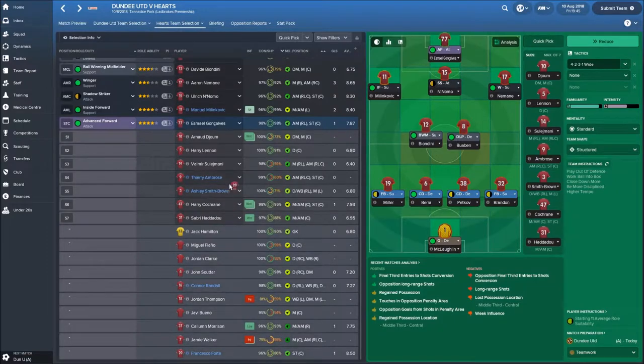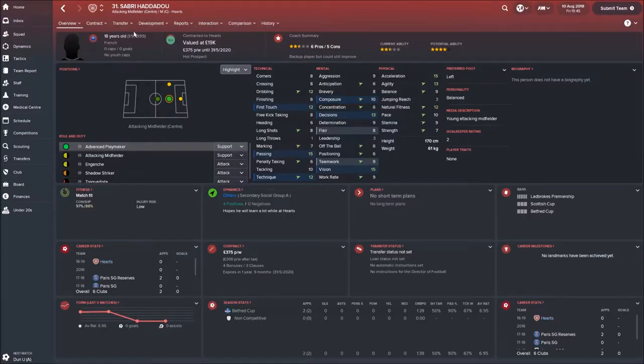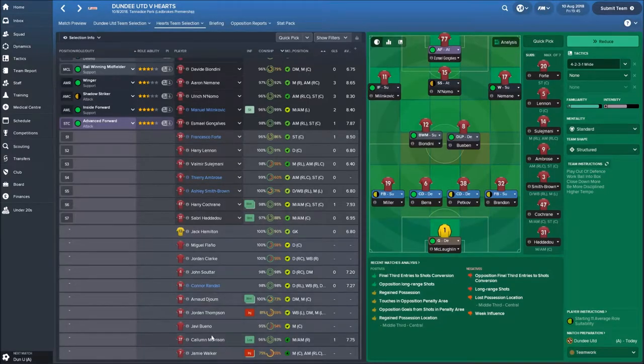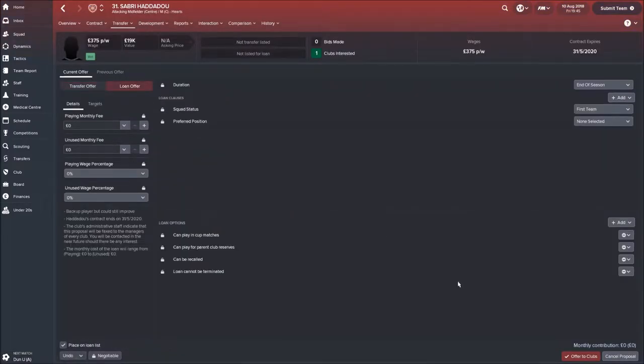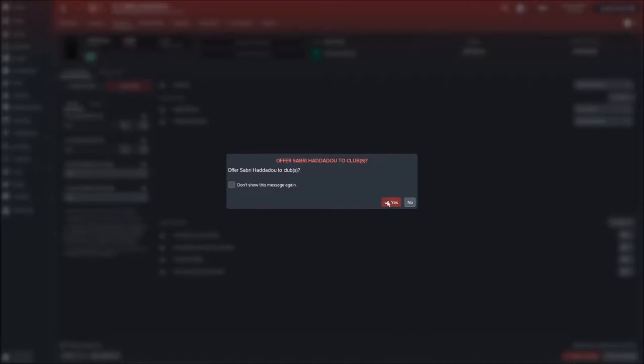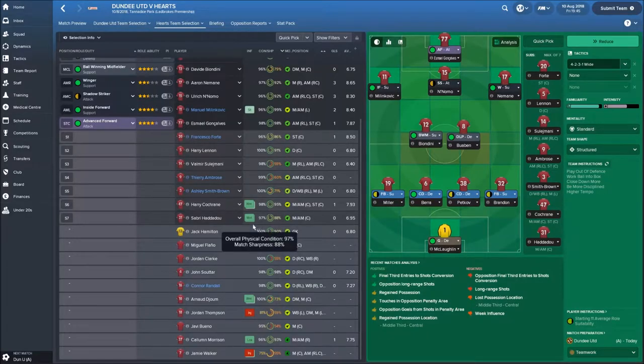Francesco Forte will be on the bench. I'm thinking about loaning out Sabri - I can't see him getting much game time because as soon as Jamie Walker comes back... Walker is six weeks to three months out. So I'm going to offer Sabri out on loan for this season. It's all about building blocks for the future, and I think his future is on loan this year because Xavi Bueno is coming in.